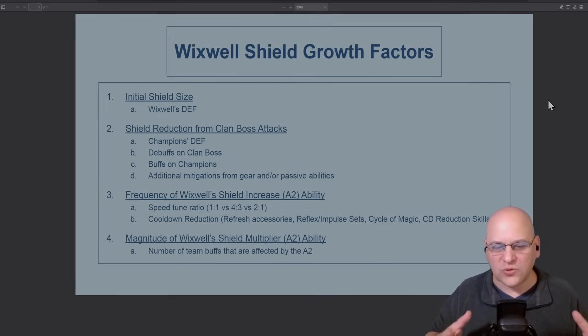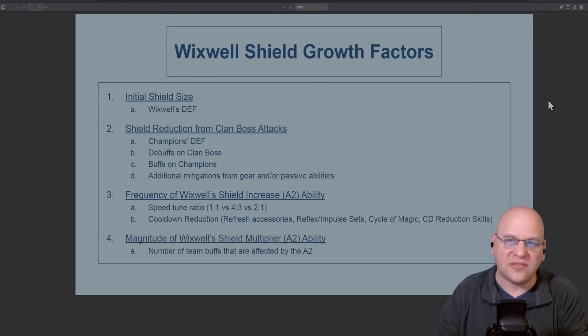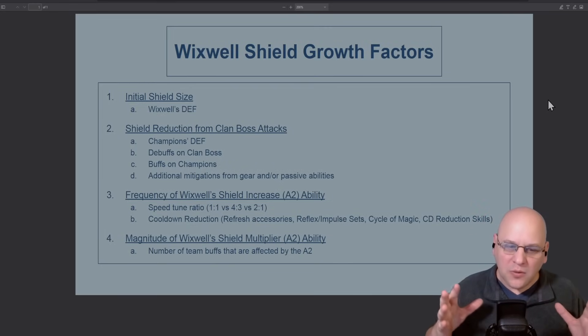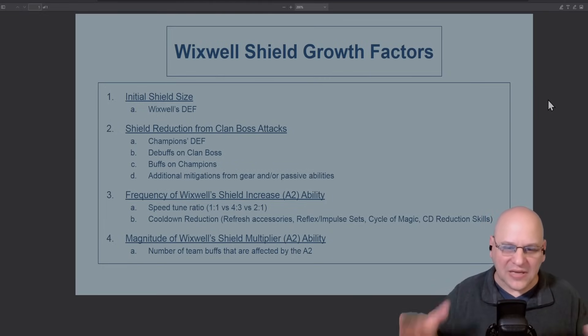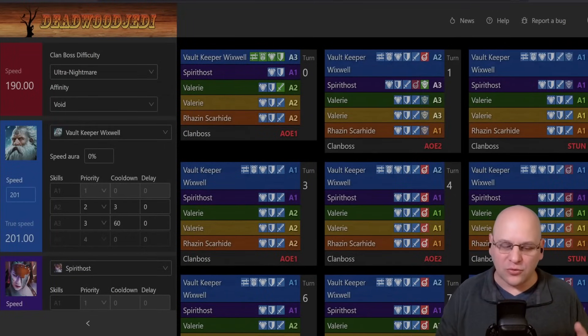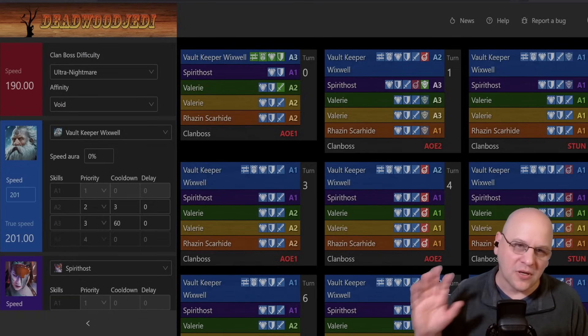The fourth growth factor is the magnitude of Wixwell's shield multiplier. His multiplier is based on the number of team buffs that have their duration increased by his A2. Remember, a buff like his Intercept can't have its duration extended because it doesn't have a duration. Likewise, the buff from a Bolster set can't have its duration increased, so you don't want to bring a Bolster set. But the more buffs you can get on your team — even if it's something like Increased Accuracy that you don't strictly need — the larger the multiplier on Wixwell's A2 will be. The more buffs you can bring, the better.